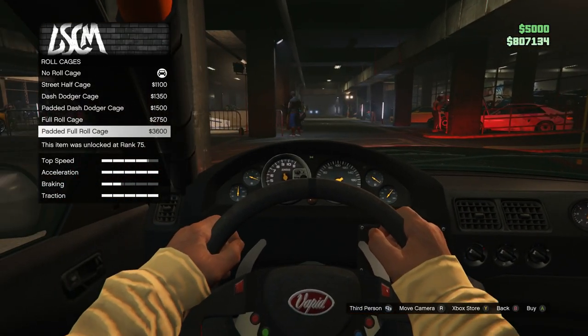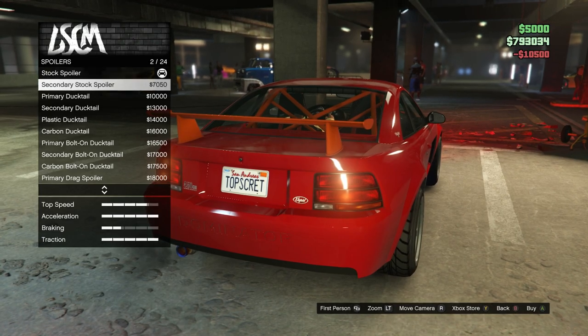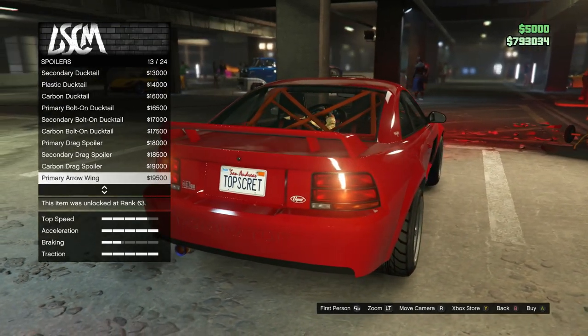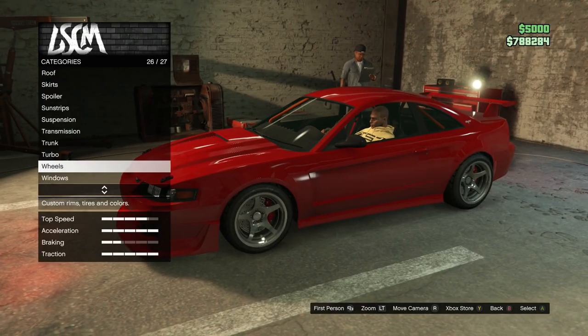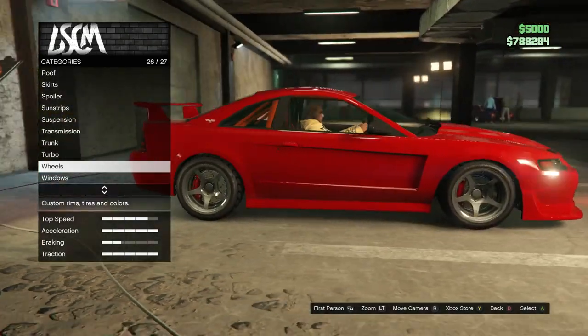Race car carbon race seats and a steering wheel with a whole bunch of buttons — why not. If you've got a semi race car, you've got to be safe, so a padded full roll cage. The stock spoiler looks so close to real life I don't even want to change it, but there's also a little drag spoiler for drag racing. Without a doubt I'm liking the stock one the best — it looks amazing.